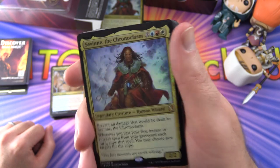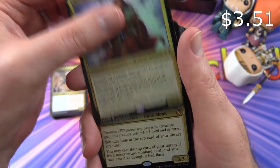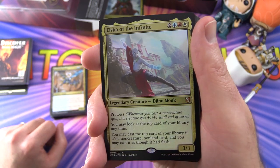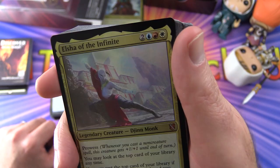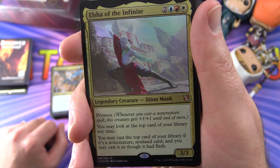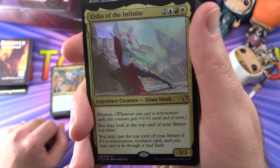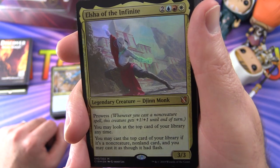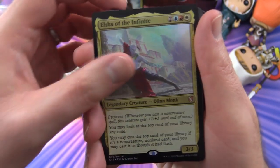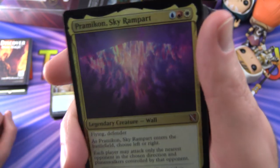We've got a smaller version of Savin the Chronoclasm in the deck — very cool. Next we have Elsha of the Infinite, Legendary Creature Djinn Monk, 3/3 for five. Has Prowess: whenever you cast a non-creature spell, this creature gets +1/+1 until end of turn. You may look at the top card of your library at any time, and you may cast the top card of your library if it's a non-creature, non-land card, as though it had flash.